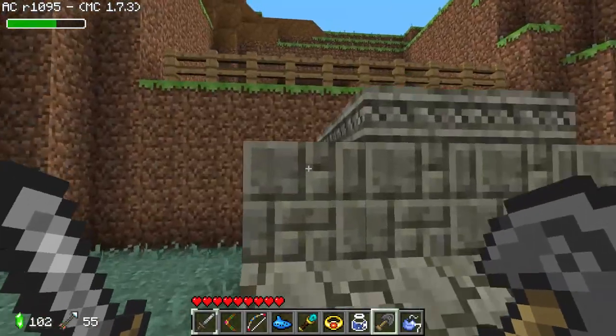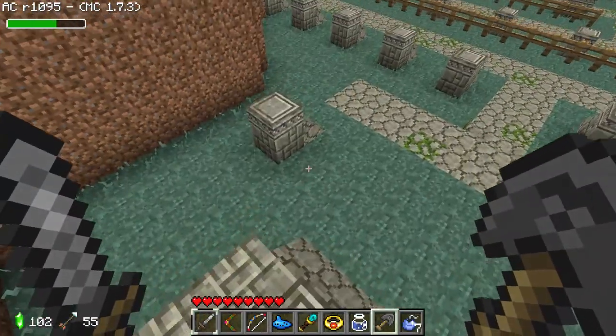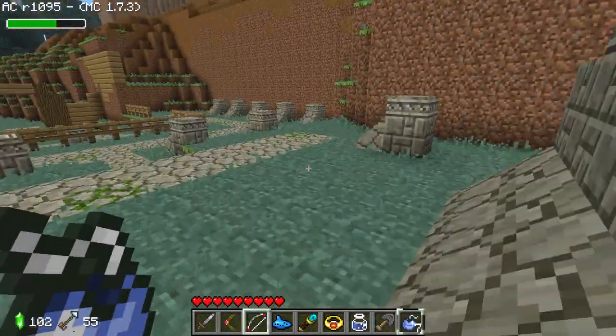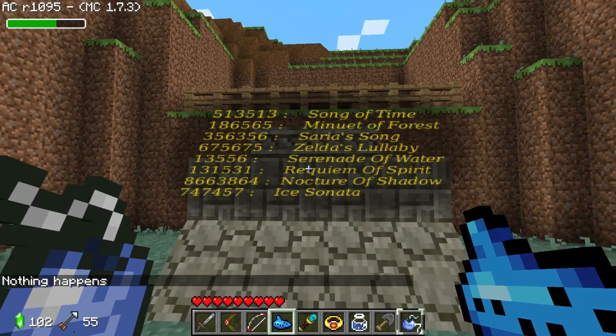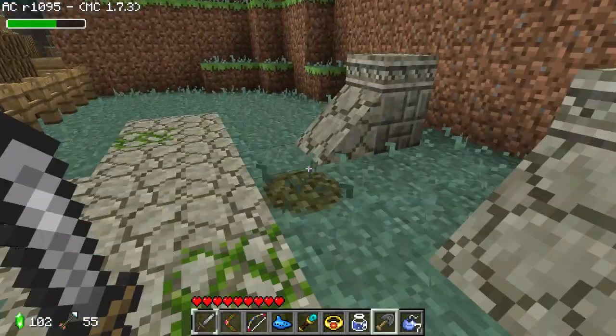There's a little platform up there - how do I get to that? Maybe if I play a song - let's try Zelda's Lullaby. Nothing happens. I don't want to play any other songs because I don't know where they'll take me, it's a bit of a risk. I'll leave it, I'm not gonna bother with this.